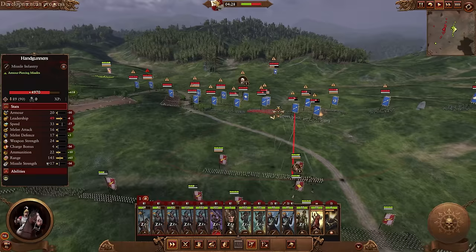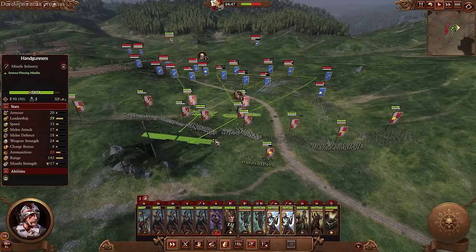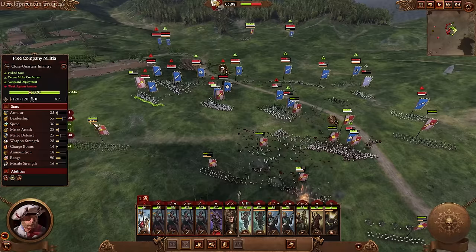Let's put a volley right into those greatswords — if I can substantially weaken them, that will be a huge boom for me. The Empire Knights are charging; let's fall back with the handguns. I can get their mortars now, and I'll target my own mortars onto their handguns. I need to move my Free Company Militia. We've got their Empire Knights fixed. I'll pull one unit and put the Free Company Militia in the gaps.